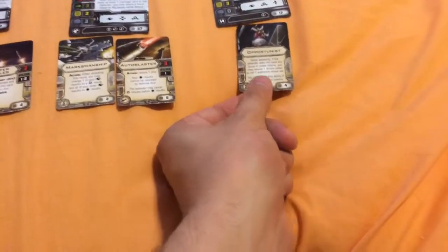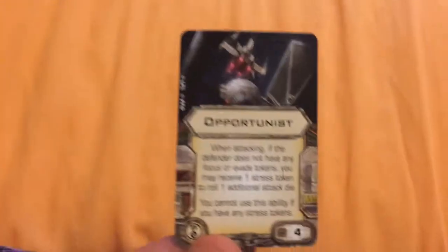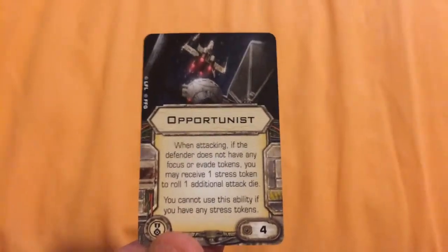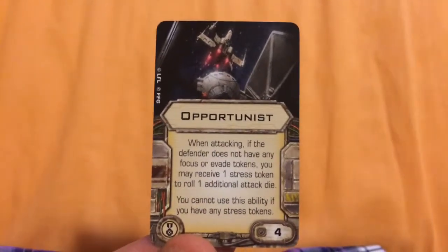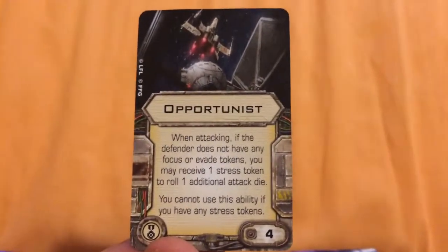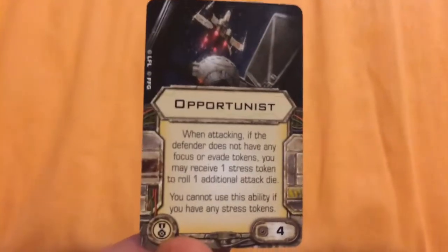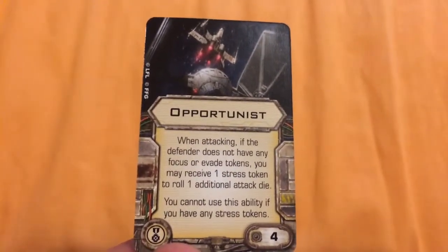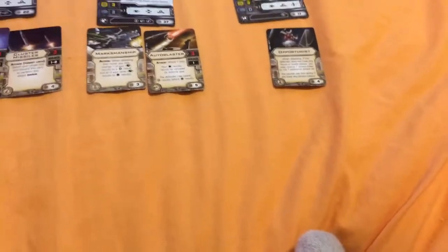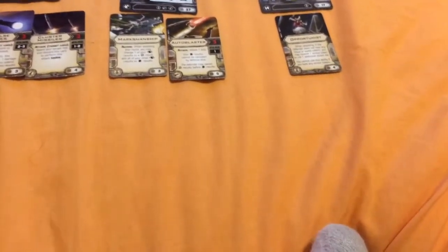Because TIE Fighters are very nimble, instead of Predator or Out Maneuver, I recommended Opportunist for the extra point. Opportunist states: when attacking, if the defender does not have any focus or evade tokens, you may receive 1 stress token to roll 1 additional attack die. You cannot use this ability if you already have a stress token. With Opportunist, if you're attacking at range 1 with Mauler Mithel, he gets the range 1 bonus die plus his ability bonus, then Opportunist stresses him for yet another die — bringing his attack value to 5. With 5 attack dice, that's pretty much a guaranteed hit.